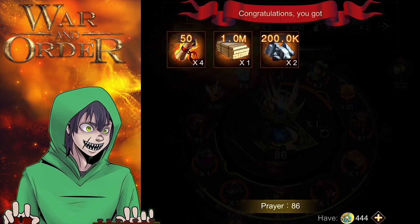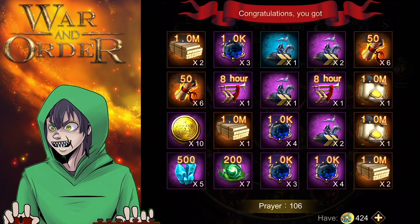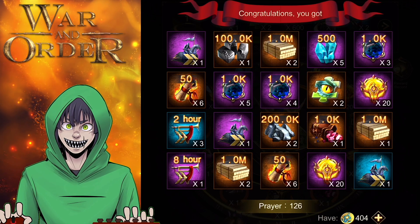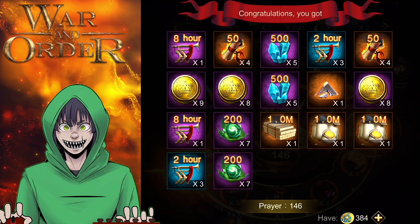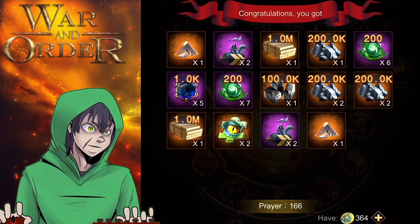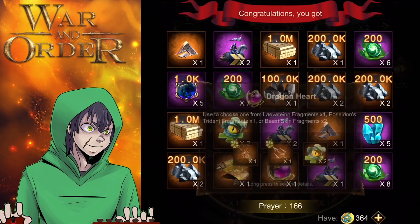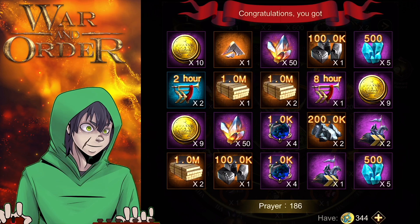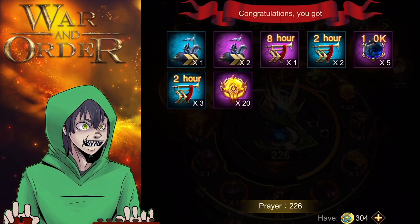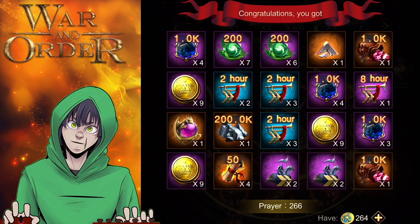I'm getting some really good items. It seems like a significant upgrade to what the event was the last time I did an update on the Goddess Blessings event. It used to be super valuable, then there was maybe a year where the rewards weren't that great, but as you can see the rewards are significantly better than they were in the past. I'm getting Dragon Hearts fairly often — not a ton, but a few — and a few gems. The amount of money you spend on packs doesn't end up giving you a ton of gems compared to spending that money on normal packs.